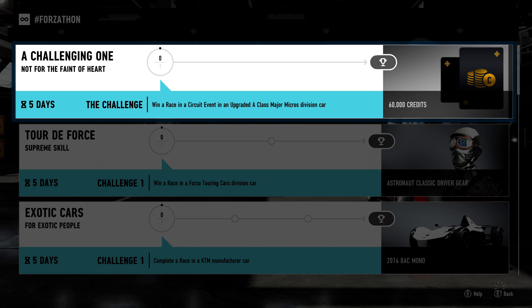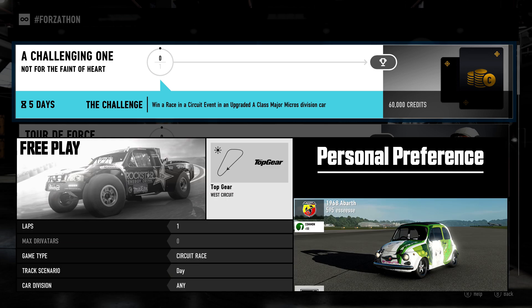For the first prize you have a chance to attain a small amount of cash by winning a circuit race event while using a Micro class vehicle. Since you can't use a normal timed race for 30 seconds, I went to Top Gear's West Circuit and completed one lap around the small track.